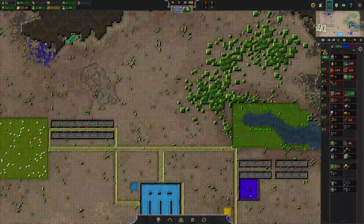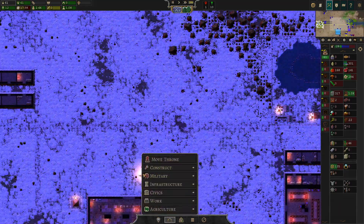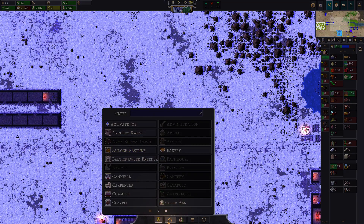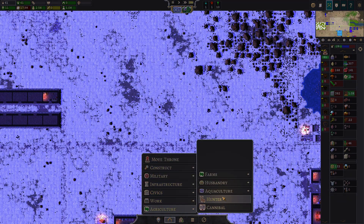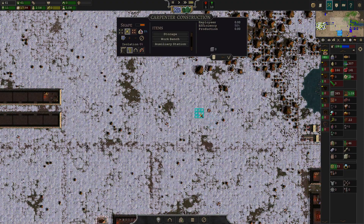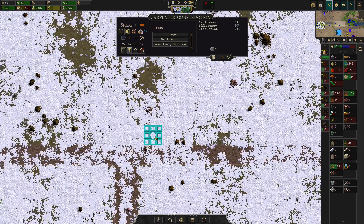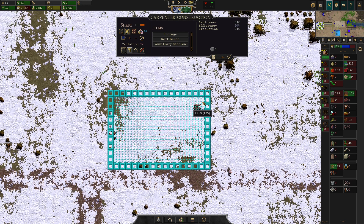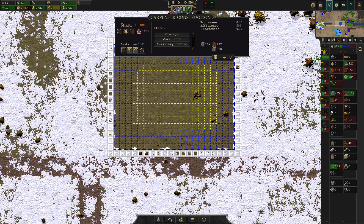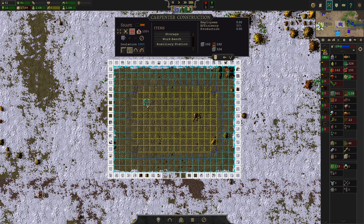Wood will be gathered there, so I'd say the wood processing industry should be sitting in the vicinity of that. We've got one forest there, so it would only make sense to put up a carpenter's workshop over there. Let's get started with the carpenter, because furniture is just a must-have in the long run. So we're going to set up our first carpentry.